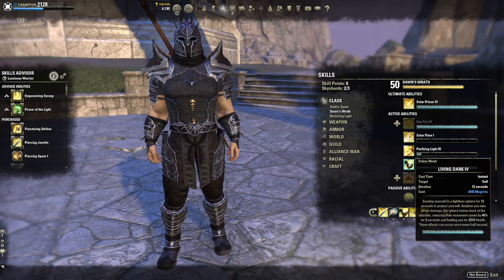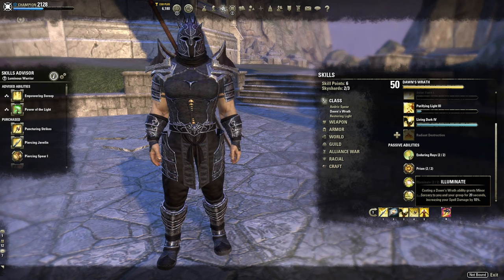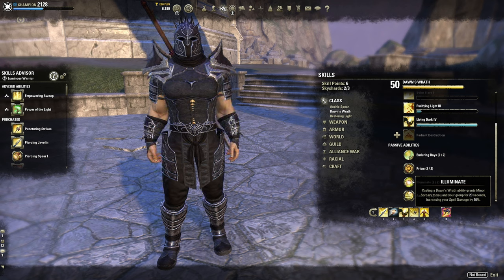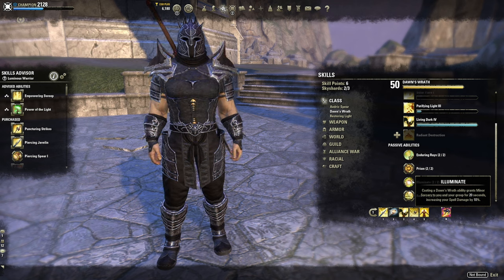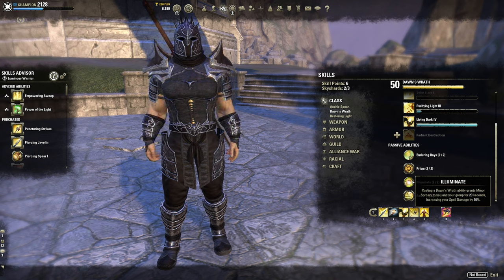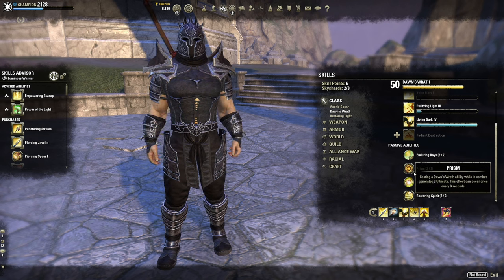Another reason Living Dark and having a Dawn's Wrath ability on your bar is so relevant is two specific passives. One: Illuminate — casting a Dawn's Wrath ability grants Minor Sorcery. So on a hybrid Stamplar, we're going to use spell damage glyphs on our jewelry, because playing solo we can always get this, increasing our spell damage by 10% without relying on someone else. With hybridization, whatever stat is highest is where damage comes from — and spell damage will be higher because of Illuminate.